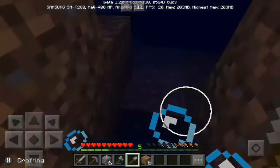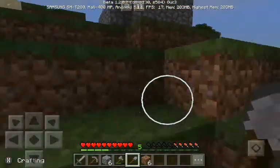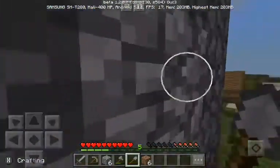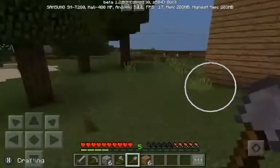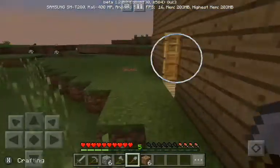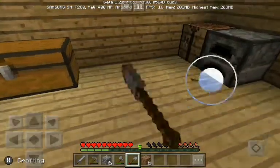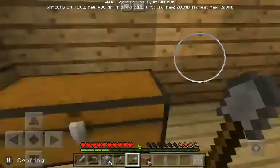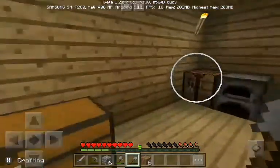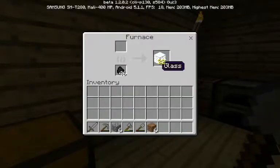They're so adorable, they're just walking around. Have you ever seen a baby cow turn into a doll? It just kind of spawns in or something — I don't know, it's weird. I'm not crafting my furnace. 32 pieces of glass.